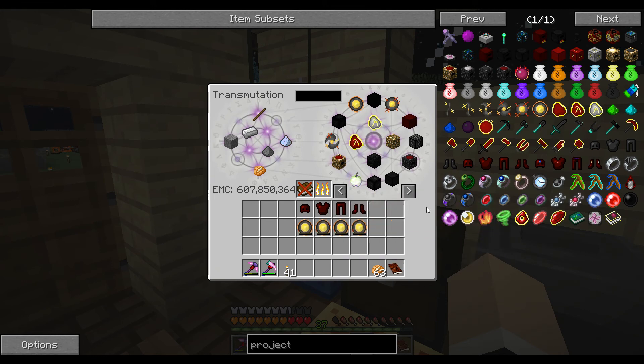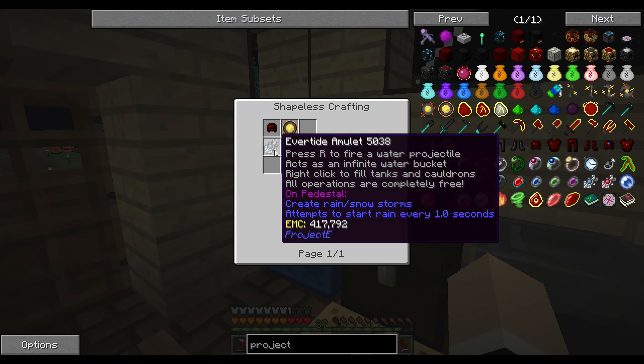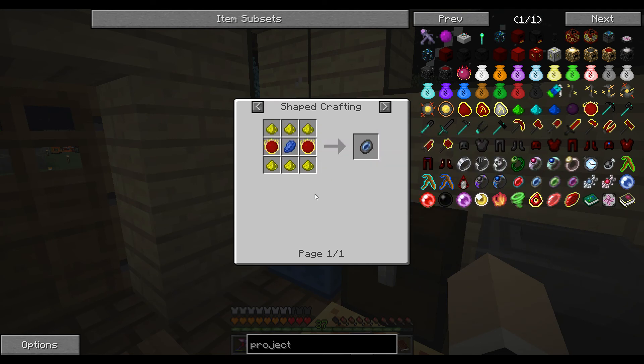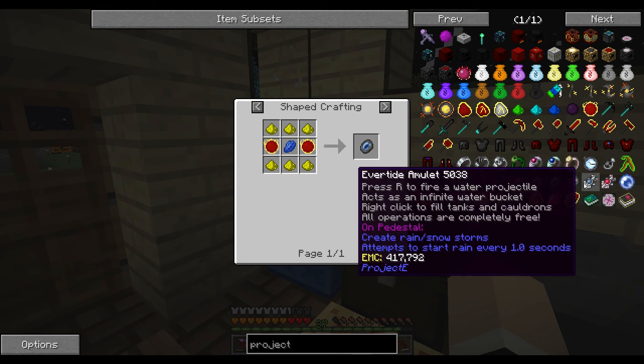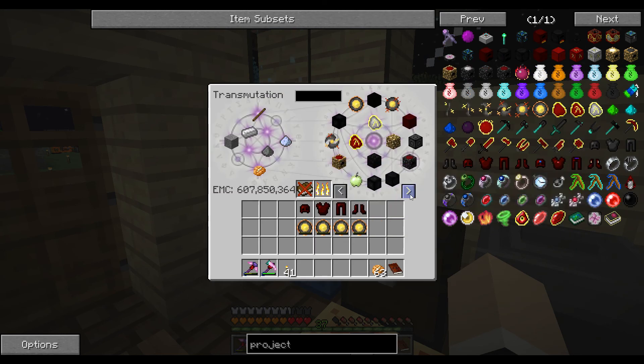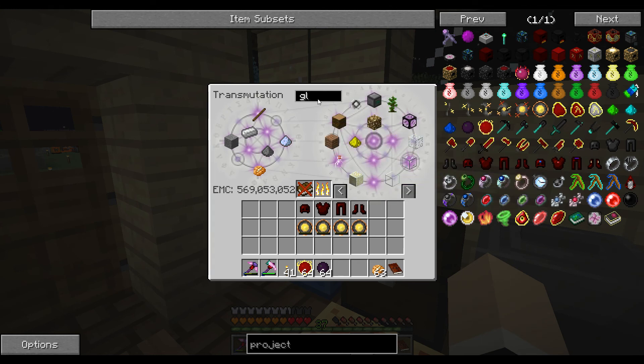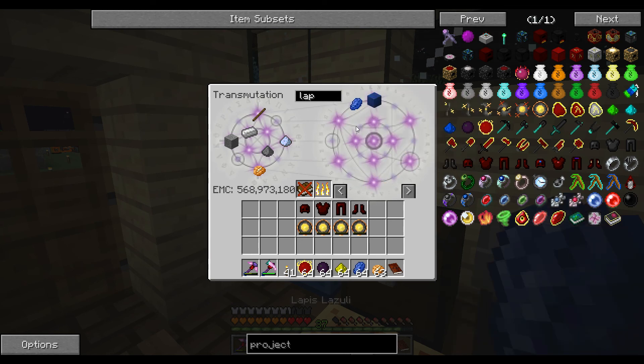For the helmet we are going to need the Evertide Amulet and the Soul Stone. The Soul Stone is red matter, lapis, and glowstone. The amulet is dark matter. So let's grab a stack of that, stack of that — we need glowstone, probably a lot of that — and we need some lapis, we'll go ahead and grab that.